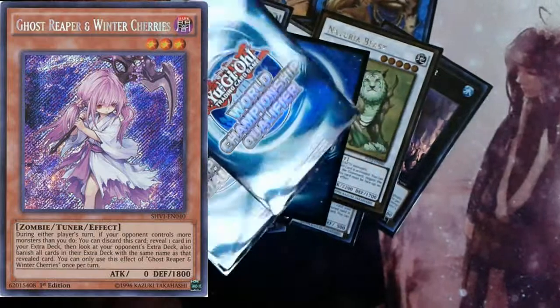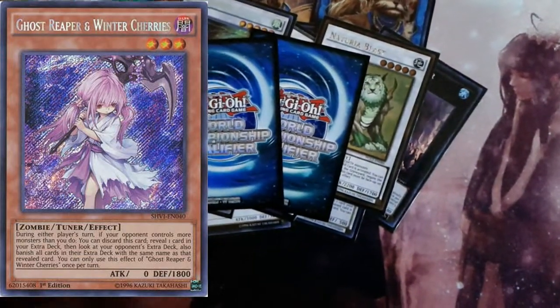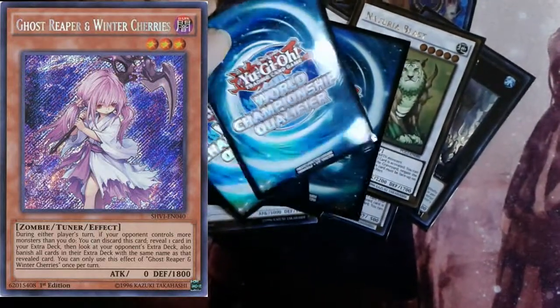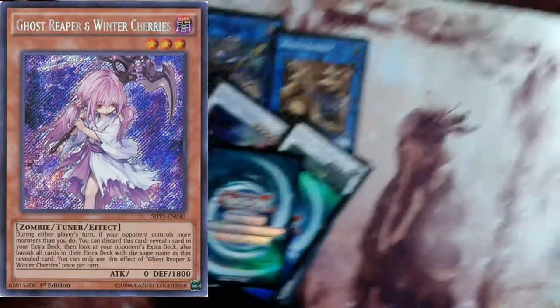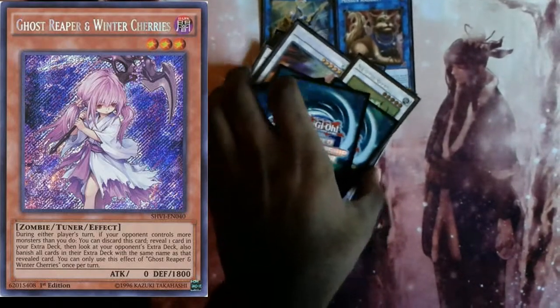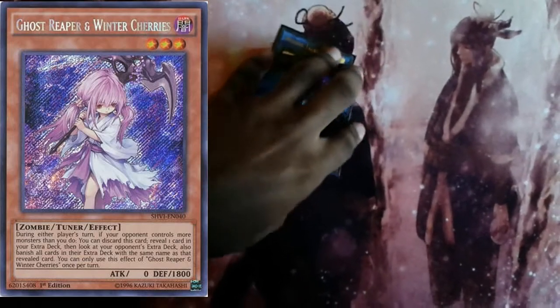The last two cards in the extra deck are Cherry targets. That's 13 cards so far including the two Fusions, so the last two slots you can play Ghost Reaper and Winter Cherries, or anything else that comes to mind. I don't think you need a lot of extra deck space in this deck, and Cherries won't ruin the way the deck plays — especially since you're almost always going to have fewer monsters on board than your opponent, so Cherries would not be a bad option.